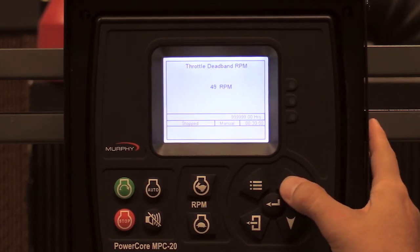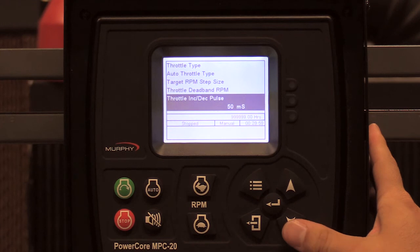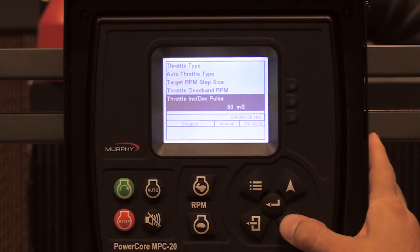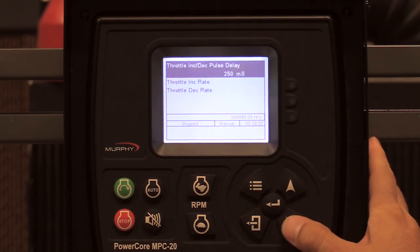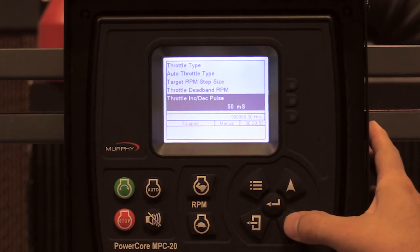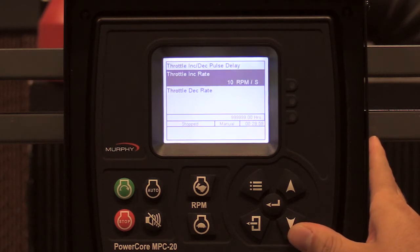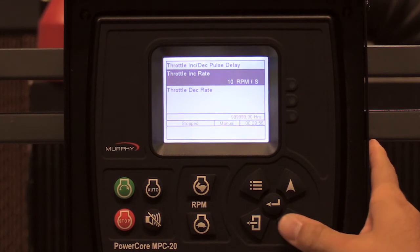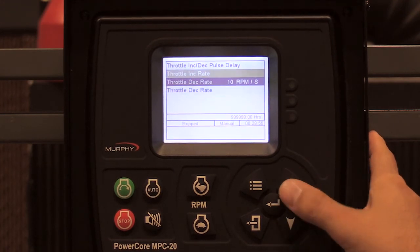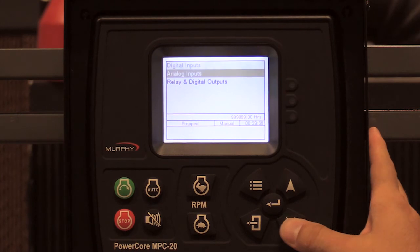If your throttler hunts, you can raise the dead band to 50 RPM or decrease it as needed. The throttle ink deck pulse is currently at 50 milliseconds, with a pulse delay at 250 milliseconds — you'll change these depending on your throttler, engine, and fuel injection pump. The throttle ink rate is set to 10 RPM per second and the deck rate is also 10 RPM per second; you'll probably need to raise both unless you want very slow throttle response.